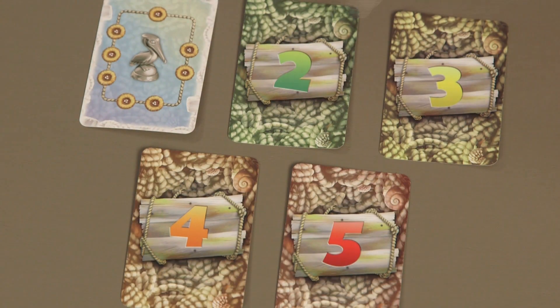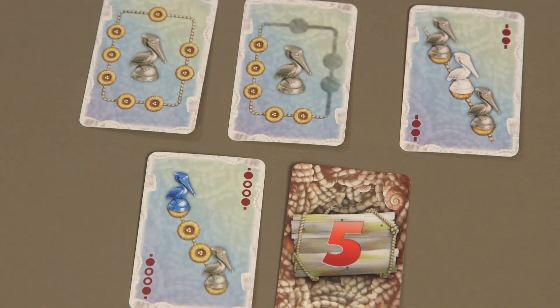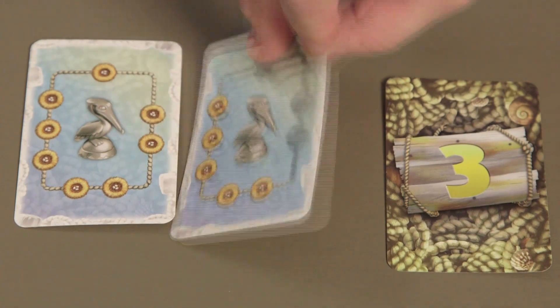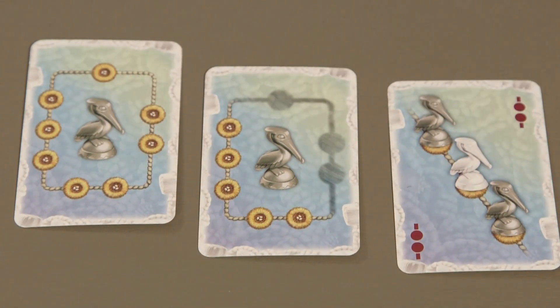Note that there are 5 levels of request cards, each increasing in difficulty — 1 being the easiest, 5 being the most difficult. When playing for the first time, players may want to use only level 1 to level 3 request cards to familiarize themselves with basic gameplay.